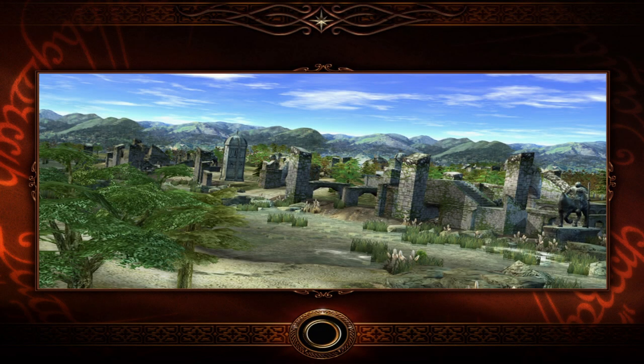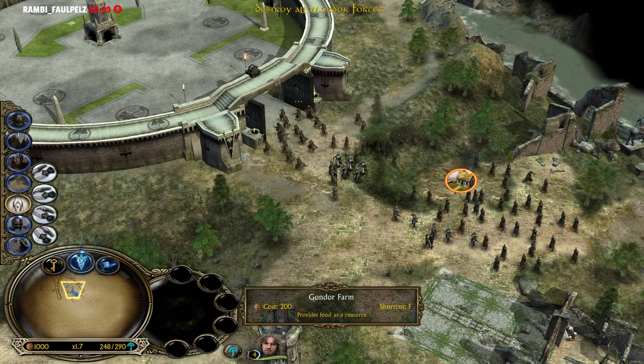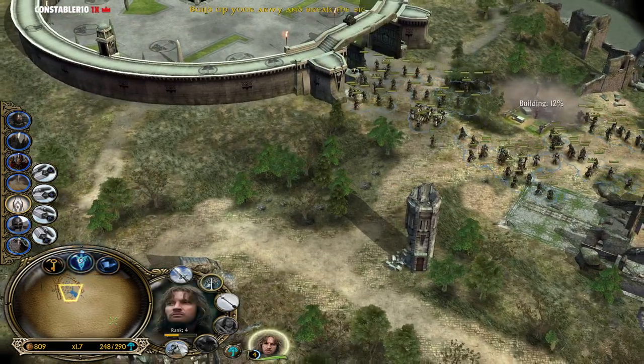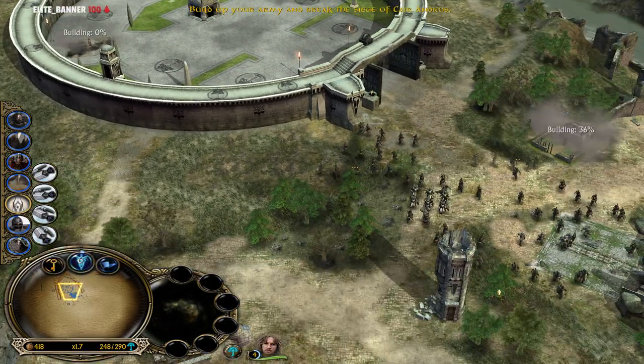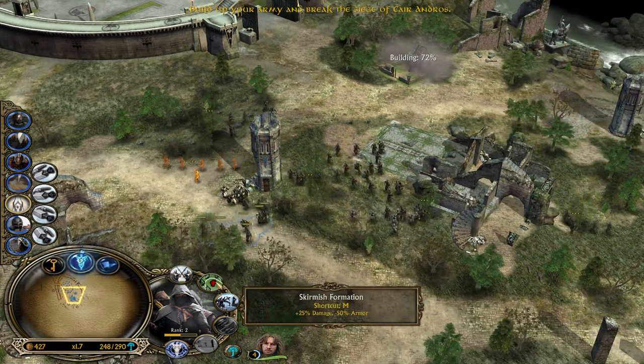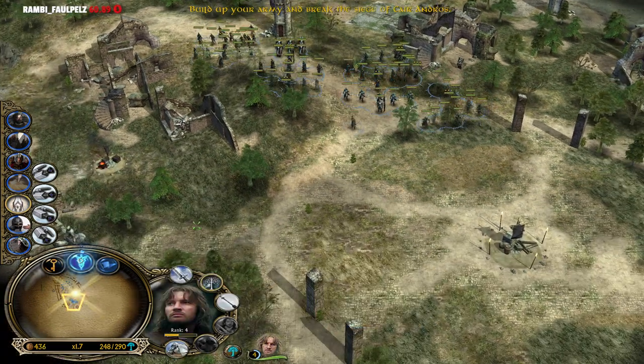Close to Minas Tirith. Cair Andros was a key strategic foothold for the people of Gondor - from this island fortress they guarded the fords of the great river. Let's run them down. Drive the scum of Mordor out of our land. We have a couple of command points available now - let's make great use of these towers. Every time you put units inside, make sure to use the skirmish formation for more damage output, because it affects the units inside the towers.